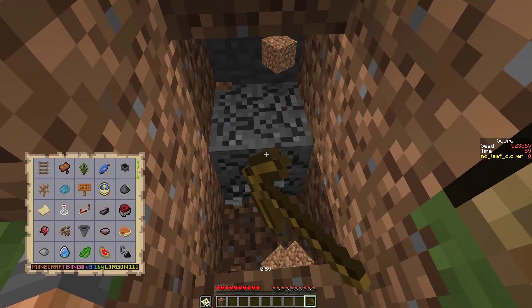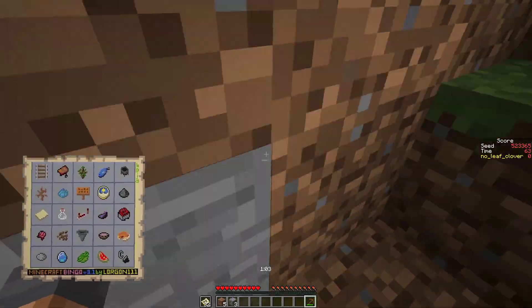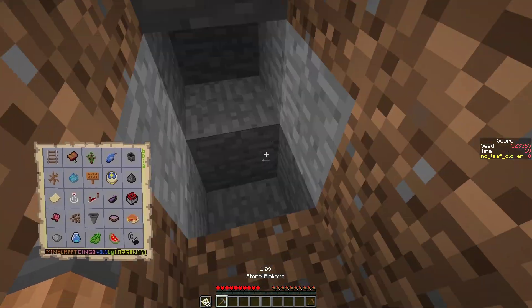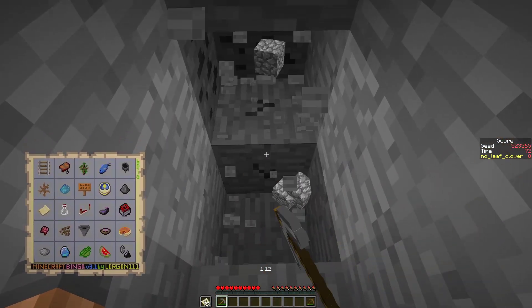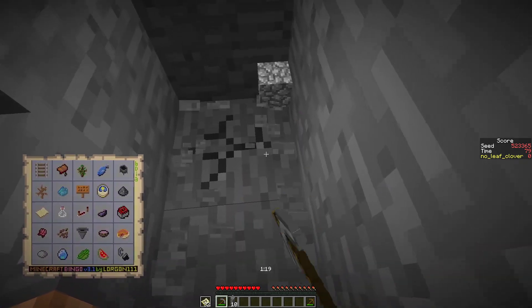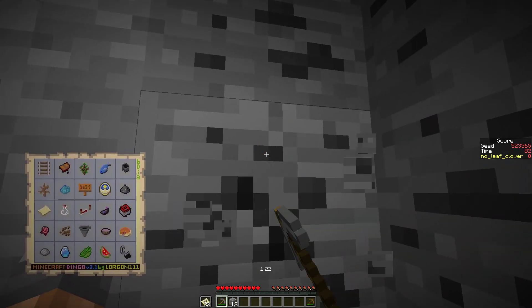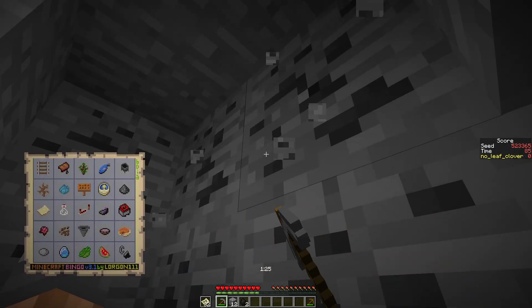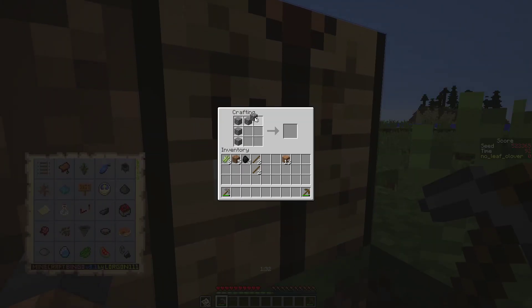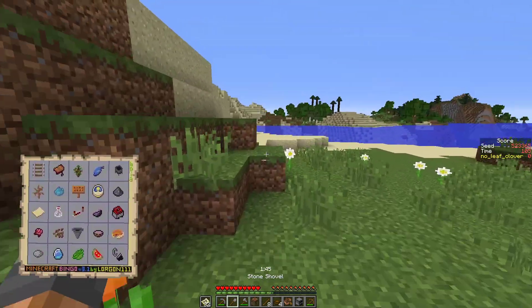We'll get our pumpkin, melon, and cocoa bean for sure. Then we'll want some cave help. We should probably also head out to those cows for food. It's not a very hard card - there's still some bad stuff like diamond, egg, saddle, maybe spider eye - but there's no hard mob drop, no beetroots, no emerald even. So we're kind of fine with this card as a concept. Let's see if we're fine with it in practice.